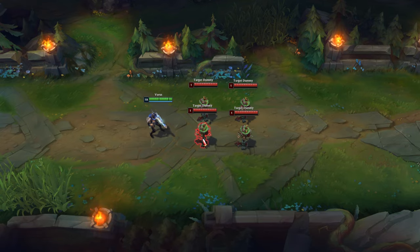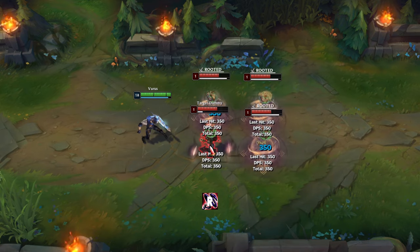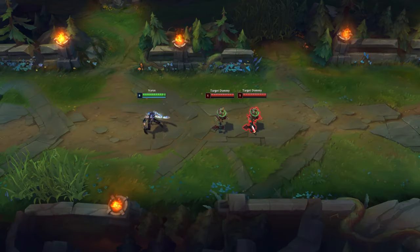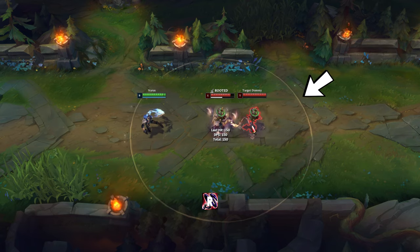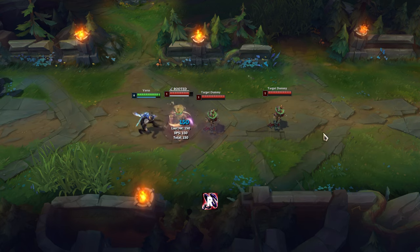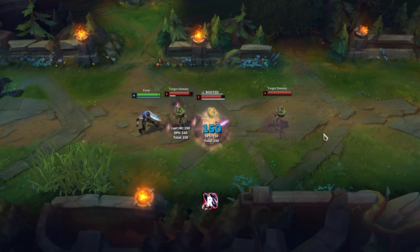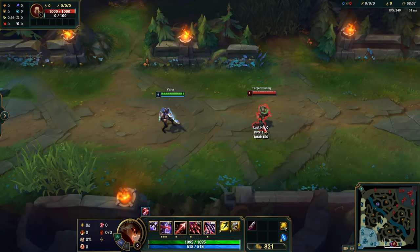His ultimate can stun and damage multiple opponents. There is an indicator that shows the stun range, but the indicator is not entirely accurate because the last target is not stunned instantly. Also, his ultimate applies 3 W stacks on the target.